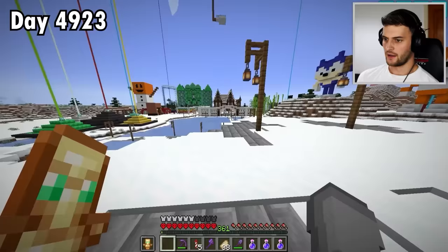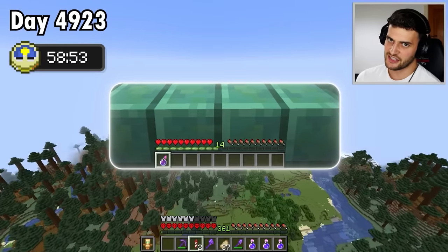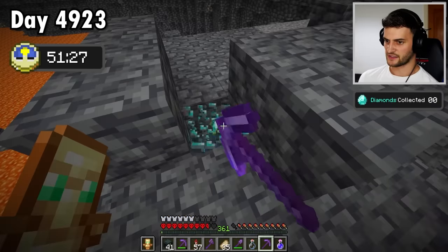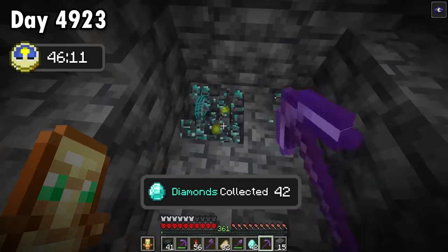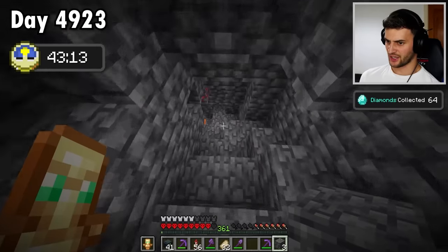Now the real step four is to put an hour timer on screen, and if I can get 100 diamonds, you have to subscribe. You'll soon see how all of this is useful. Let's go down here — this is one epic cave. I'd better get busy. That's diamond number one, and another two here, plus more underwater. They're just everywhere. That's 64, but now that I've explored all of this cave, it's still going to be a challenge getting 100.